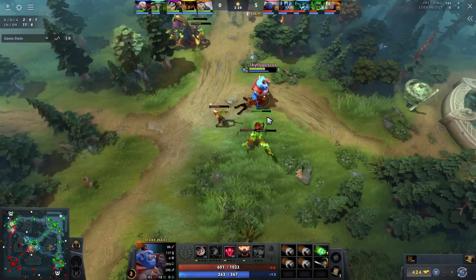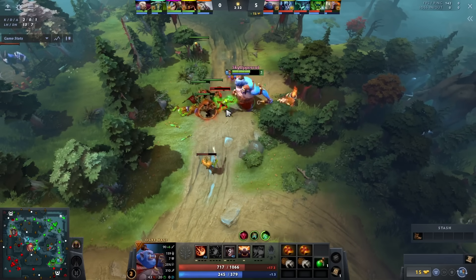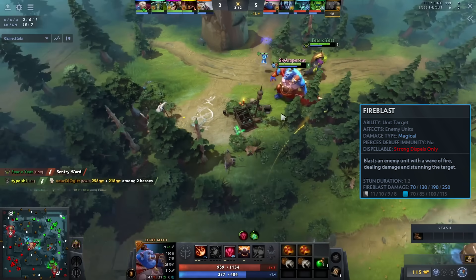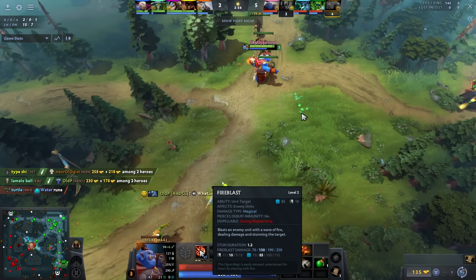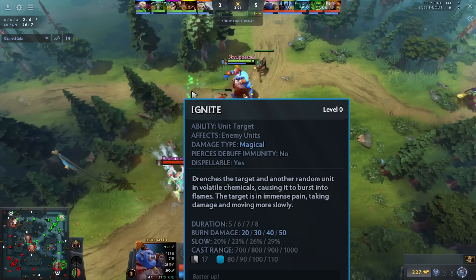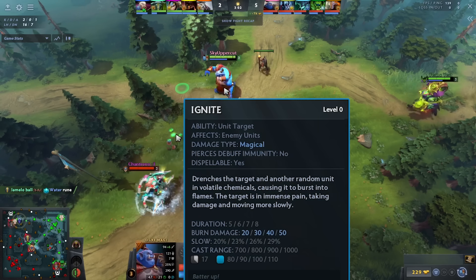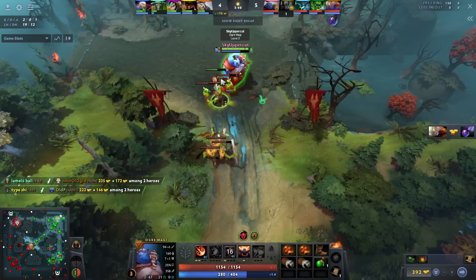For skill build: I thought Slark would take Essence Shift in this lane, so I took my Q to stun him. If he can dispel Ignite it's just a bad spell. Generally I max Ignite, but this game I put two points in Fire Blast to harass and catch out the Slark. How Ignite works: it hits the person you cast it on and the closest nearby unit, so best case is casting it on the enemy when they're next to their teammate.